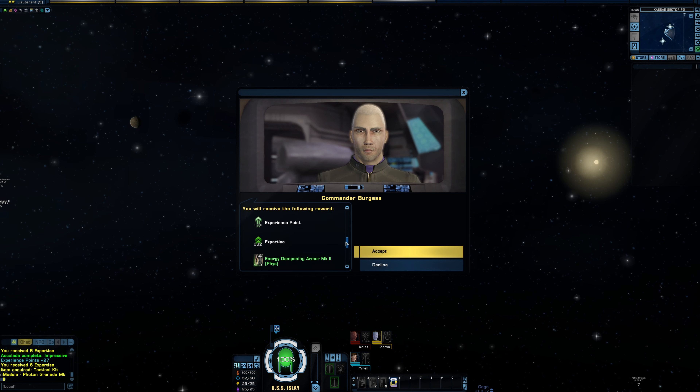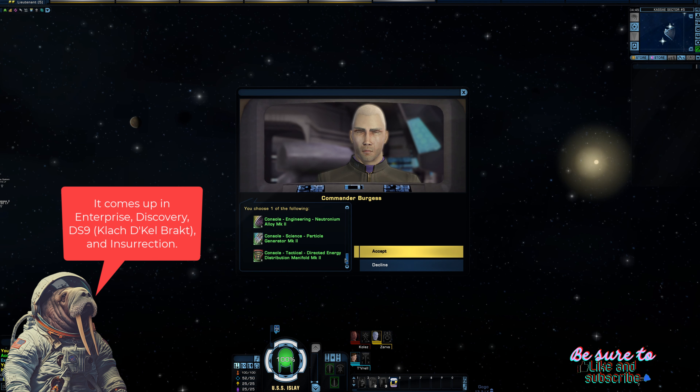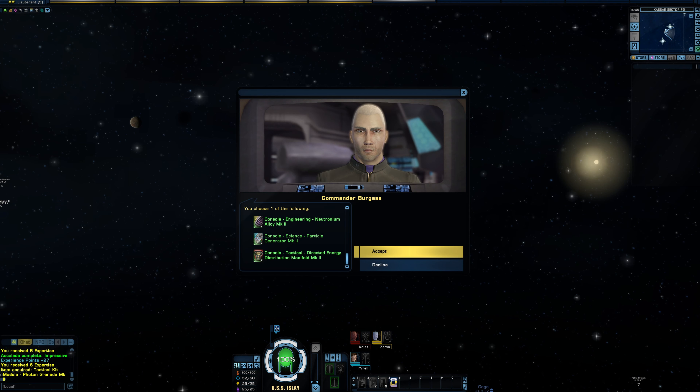Alright, so we've got our missions. We're going to the Briar Patch, which is of course something we'd know from DS9 and Voyager, and I think it comes up a little bit in Next Generation, but it's mostly those two. We'll get some consoles that'll add some extra buffs — a step up from what we currently have — and of course some other little bits and bobs there.